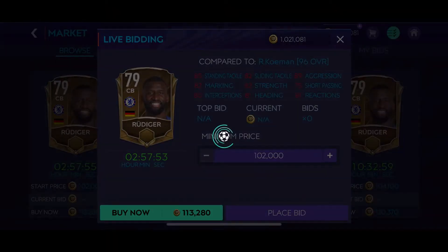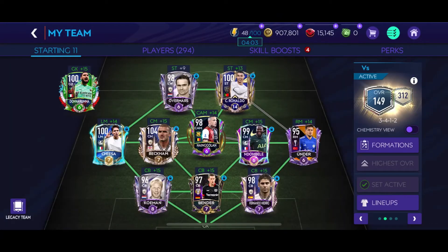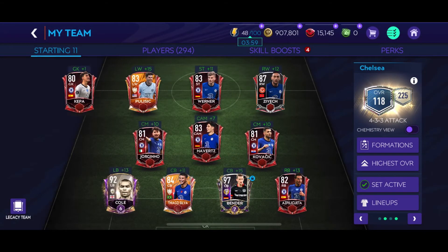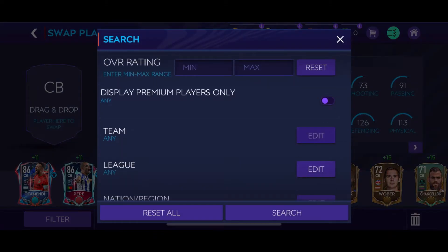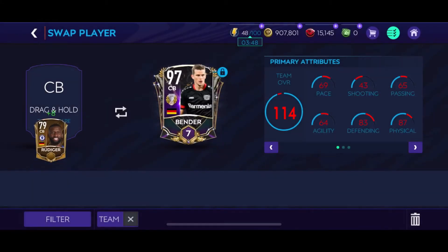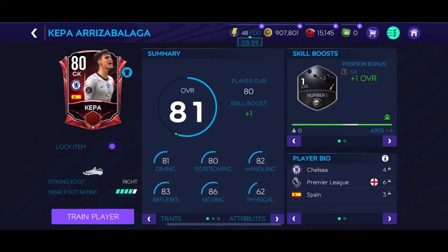Now going into the actual video where we're going to build the Chelsea team from scratch. I'm just looking for the last player, which is CB. I decided to go lower than 80 and we got a 79 CB, all because of the cost involved. I'm going to share with you all the prices involved in building this — a slightly over 100 OVR Chelsea team.